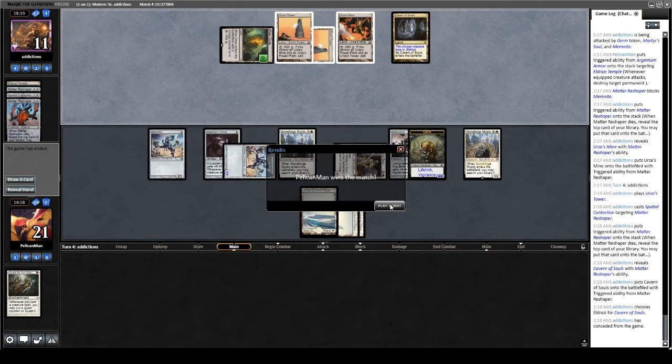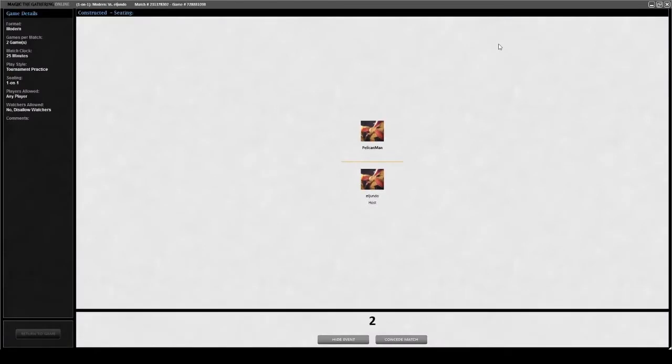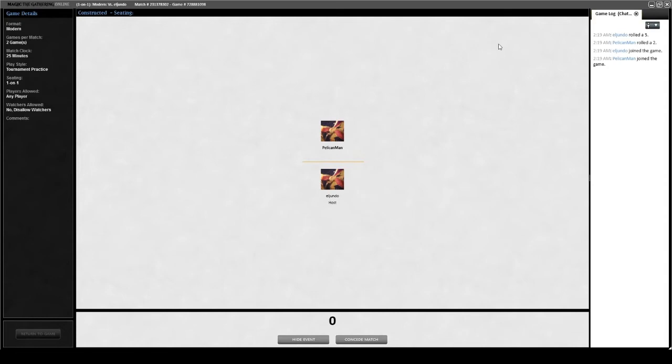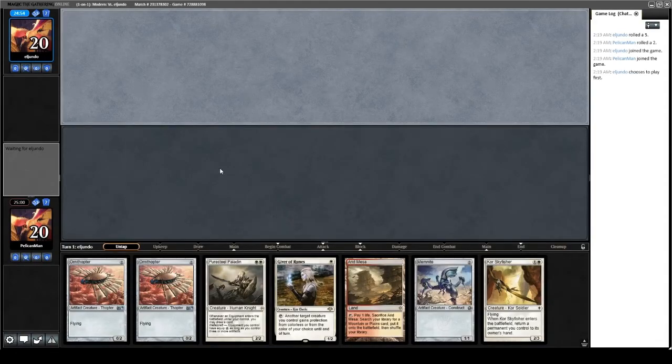That's two matches down and two wins — stick around and we'll be right back with match number three. We're on a hot streak here, going for match number three with our Quest for the Holy Relic deck. We're seeing a Jund-type opponent, I believe. Our opponent is playing first. This hand doesn't have quest nor Stoneforge Mystic, so this is a pretty easy mulligan.